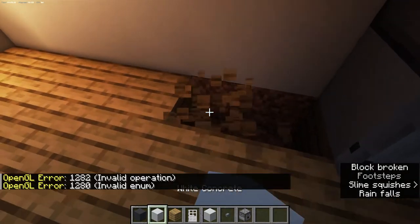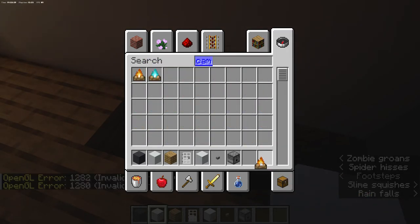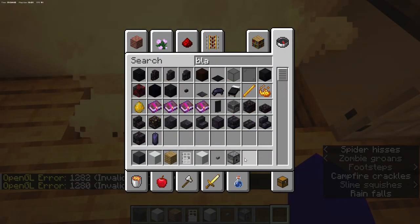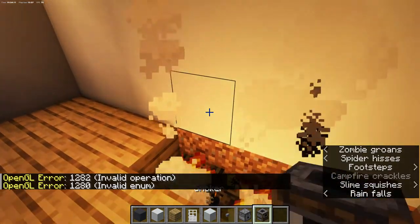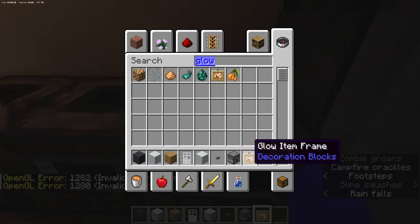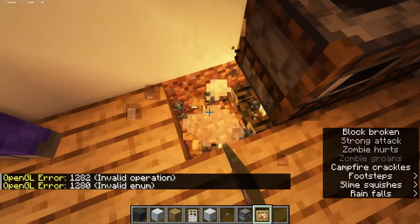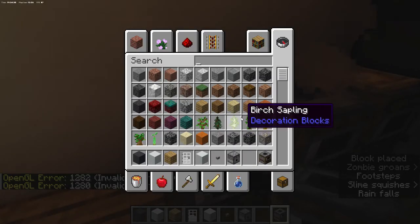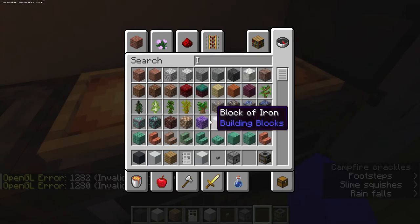Now I'm going to show you how to make a stove. It's simple — just dig out a hole, put a campfire in it, then place a smoker on top. Remove the campfire and change it to a normal item frame setup.